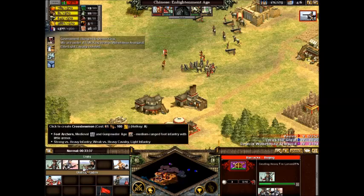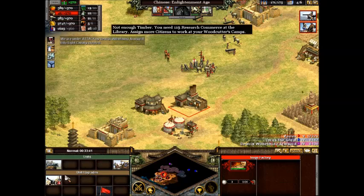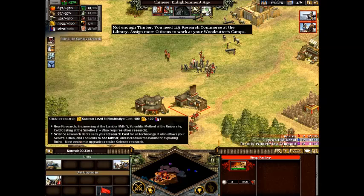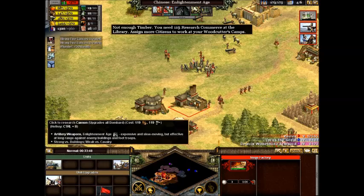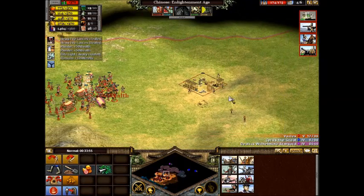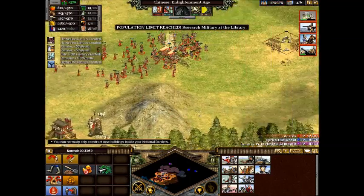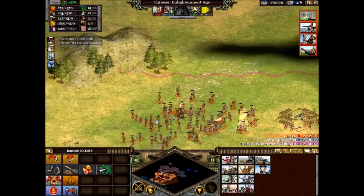Even while you're in their territory, you can have units being created back at your base, which is always good. Now upgrading my units again. Looks like I've succeeded in taking them down — that's a good start. Now that I've taken down the small army force they sent in, I'm ready to go in.